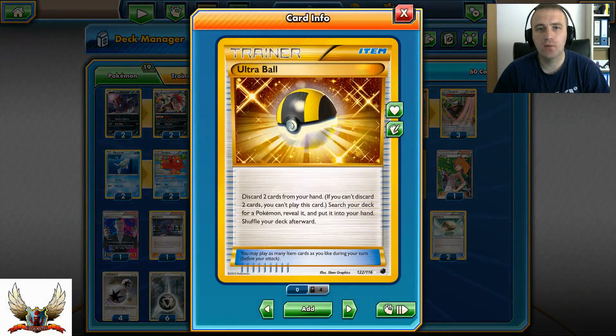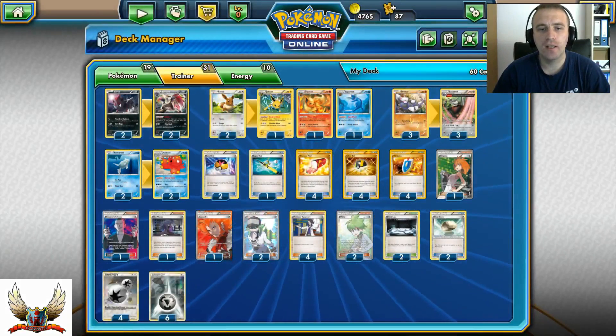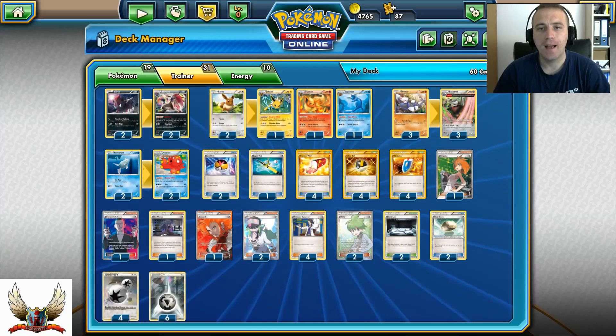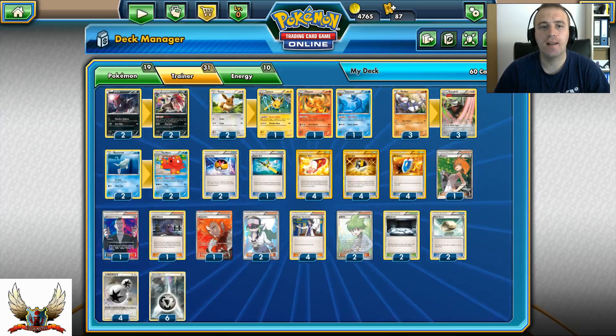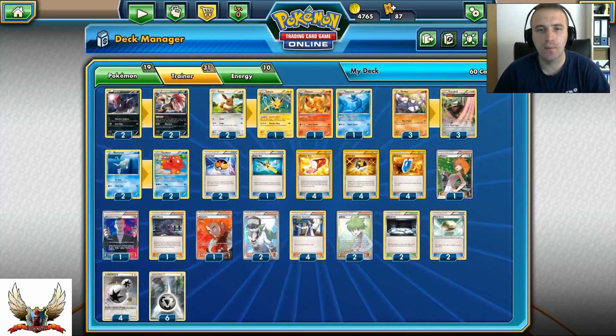Four copies of Ultra Ball let me discard any two cards to search for any Pokémon. I could go with four Level Balls and two Heavy Balls, but sometimes it's better to discard unnecessary cards like Wally, N, Lysandre, Giovanni's Scheme, or Hex Maniac into your discard pile — then use Abyssal Hand to draw fresh cards. In my opinion that's a very good combo.